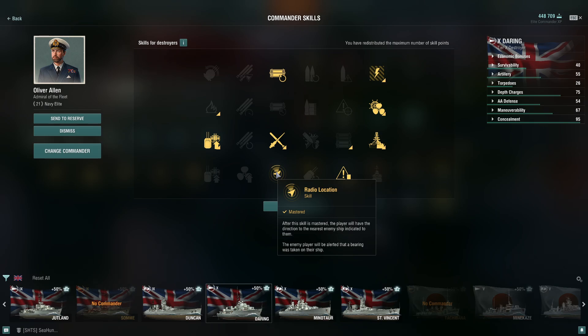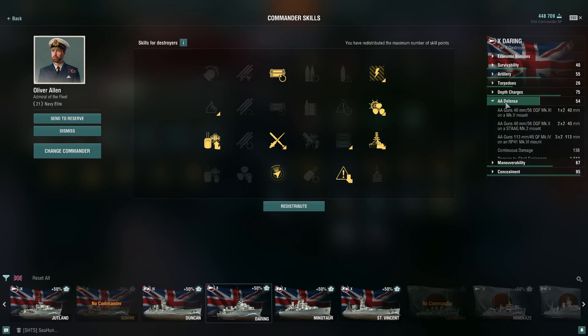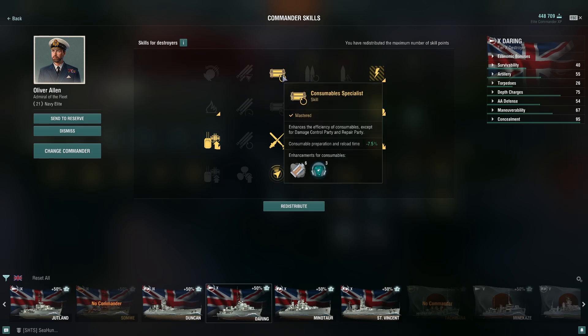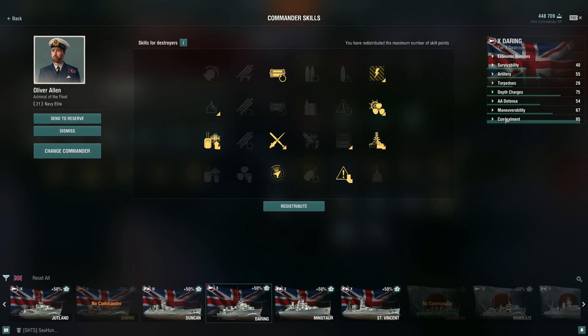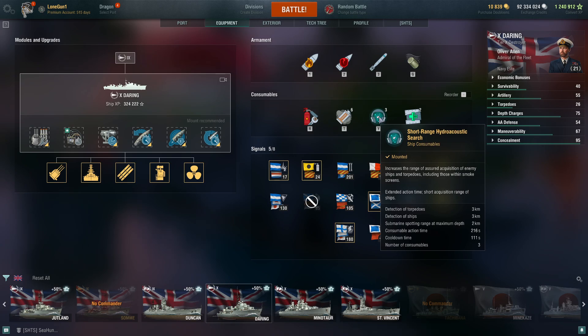I then jumped to RPF because the sooner I know about map location and where people are, the better. I think RPF is important enough to take as your sixth pick. After that I go with Main Battery and AA Specialist to improve the reload time on the gun and make her AA a little more competitive — it gets her AA value up to 54. For the final point it's personal preference; I go with Consumable Specialist because I like to get my smokes and hydro back quicker.